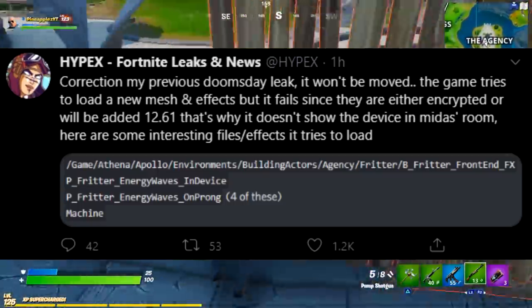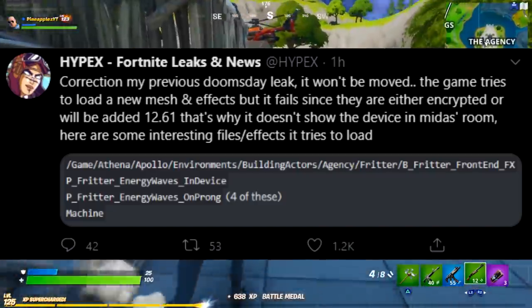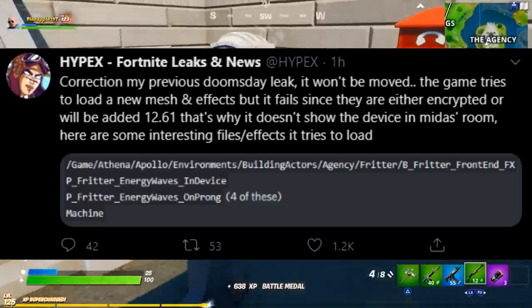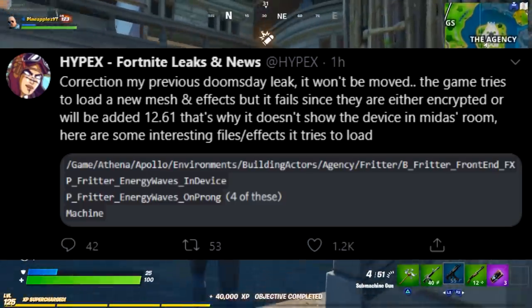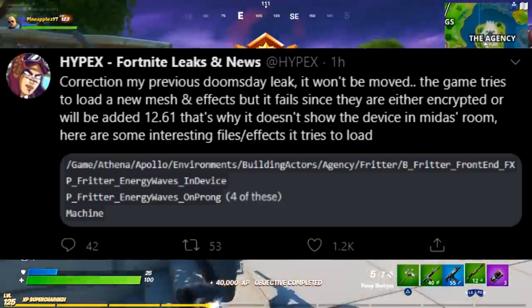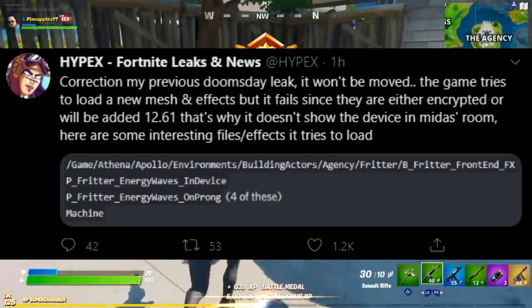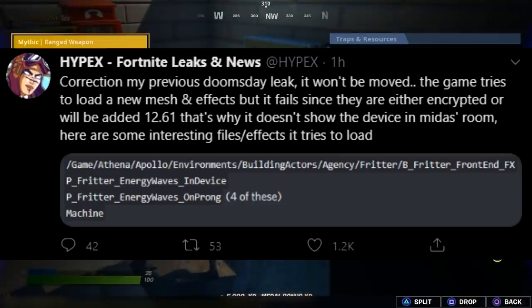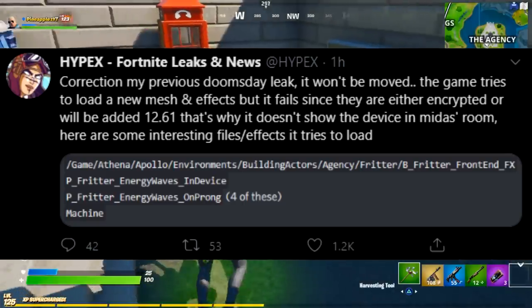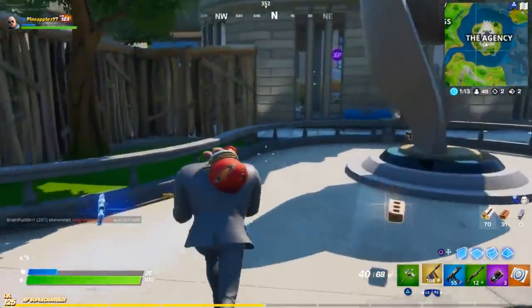Looking at the game's coding in the tweet, it references energy wave files and a prong machine, and the file path includes the Agency. As if the event wasn't confirmed enough, it's now pretty much locked in that this is going to happen and we're finally going to get our first storyline-related Fortnite event in over six months.